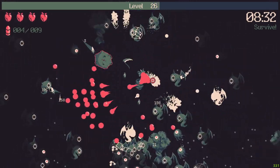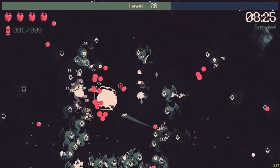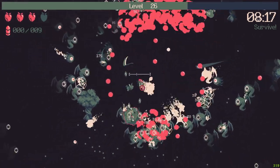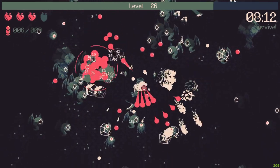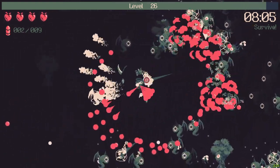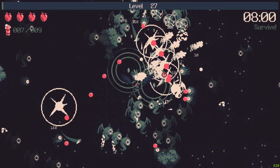We see the boss there — let's try to destroy it really quick and see what upgrades I can get. The game is starting to become a bullet hell and it's really distracting. The boss is dead, nice. Another level up — let's take this one.